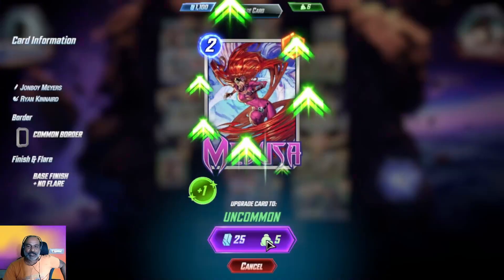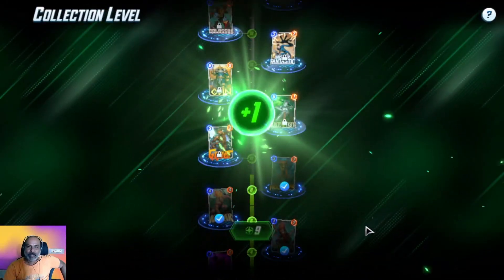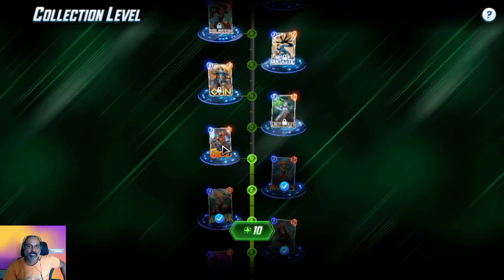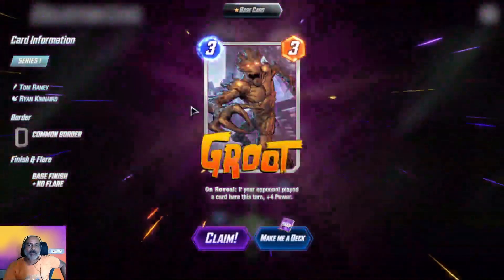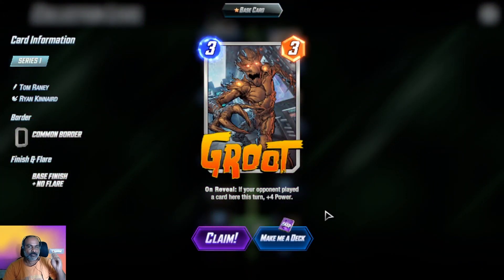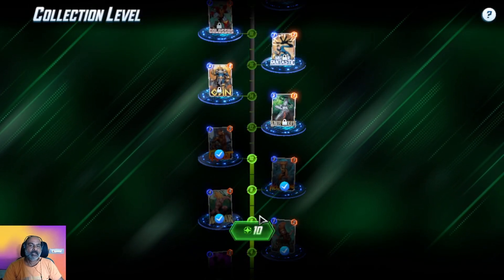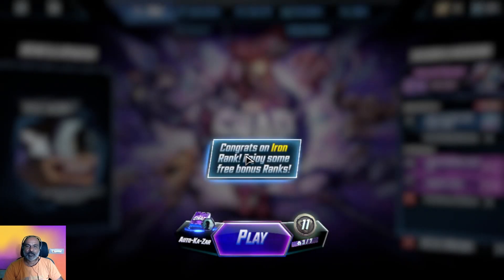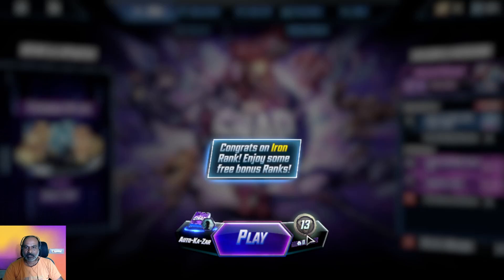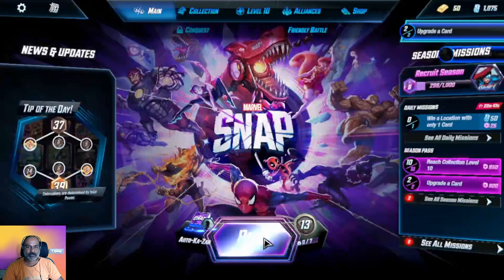We got Medusa — a very good card. In the middle she can be a staple for us. We got Brute — if your opponent played a card here this turn, plus four points. We got so many good players: Brute, Gamora, Hawkeye. Congrats on Iron Rank — starting in Iron you can lose ranks, but that's okay.